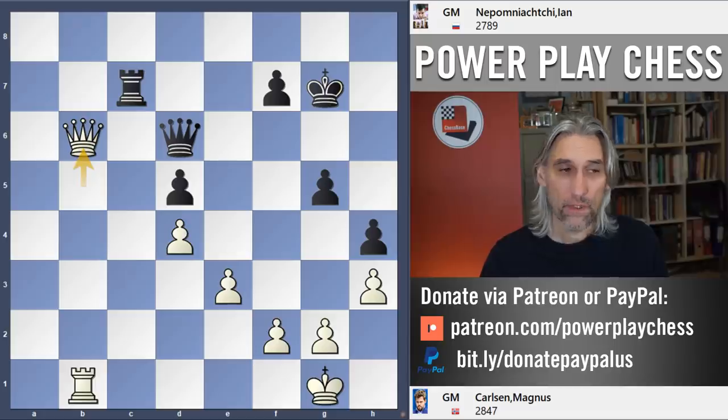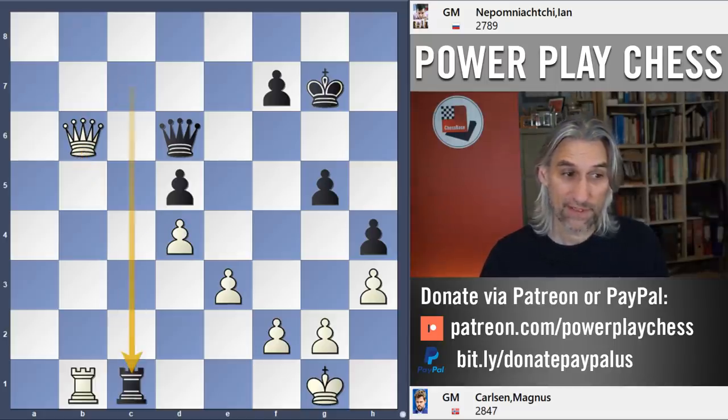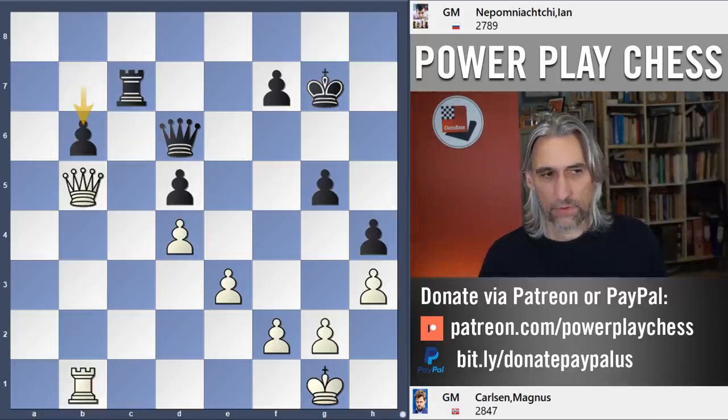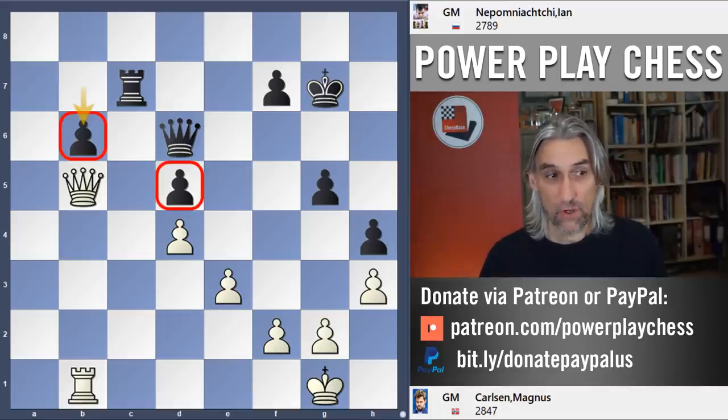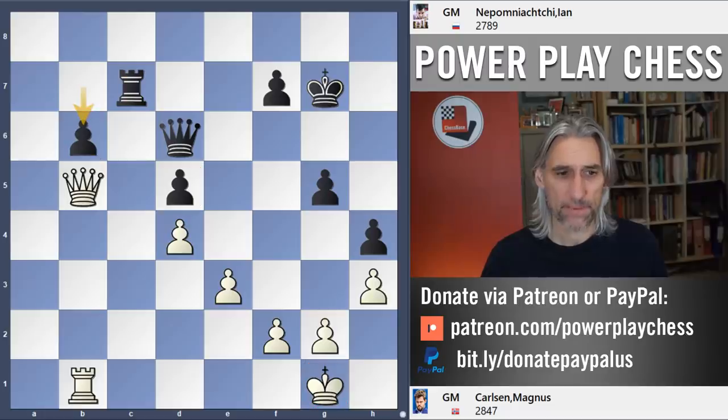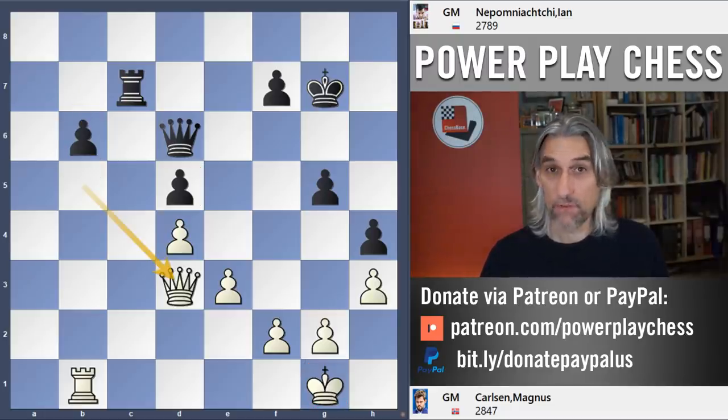If queen takes pawn, it doesn't win a pawn — it loses a queen after rook check. The king can't come up because the queen covers, and so rook takes rook, queen takes queen. So it's actually incredibly difficult for Carlsen to put any more pressure on these isolated pawns because white's king doesn't have a really secure spot.